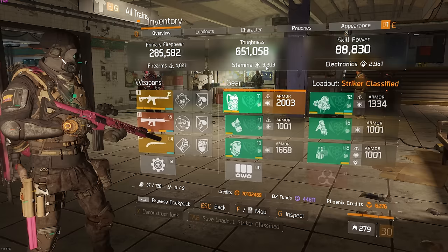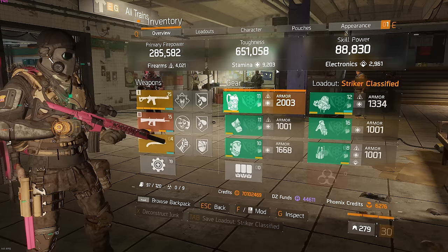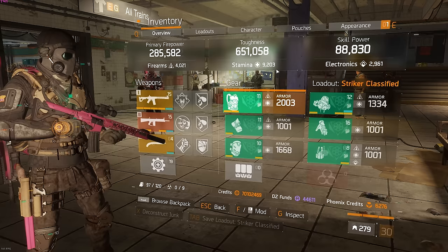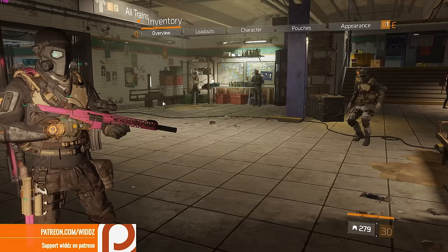I'm playing 9000 stamina Striker right now. I have a little bit more stamina than necessary, but if I want to play Skirmish or Last Stand my stats will be perfect and I'll have all the talents there as well. The reason I choose 9000 stamina instead of 6k, which I played a lot in earlier patches, is mainly that you need more time to build stacks, and the healing did get decreased so I want that extra healing you get from 9k stamina instead of 6k.